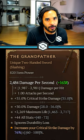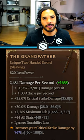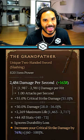The first is the Grandfather, the ultimate two-handed sword. It comes with a flat damage bonus, increased health, and the most critical strike damage you can get on any weapon.